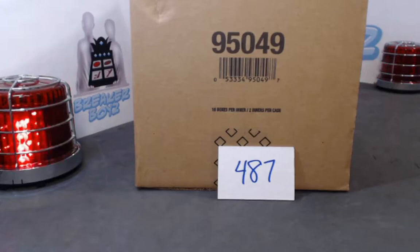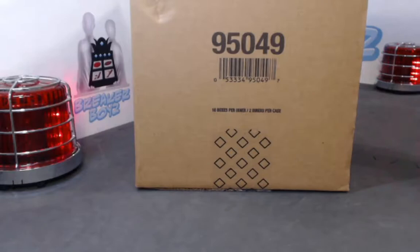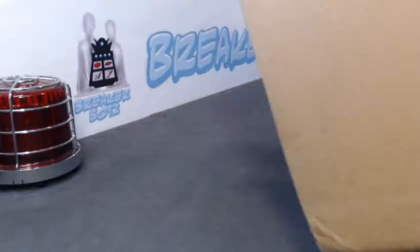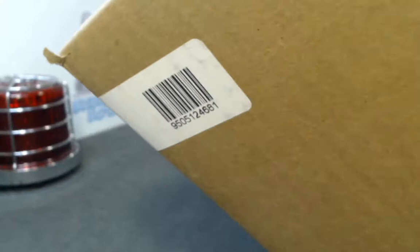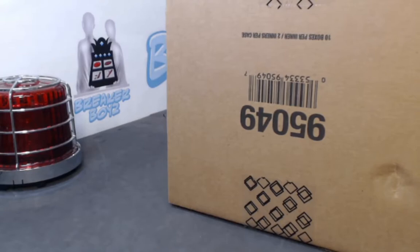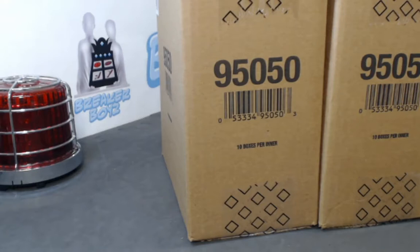How's it going everyone, thank you very much for checking into a Breaker Boys player break. This is an eBay player break 487, an inner case of 2021 Upper Deck Allure. We have a master case here and this is a brand new sealed case. As always with Allure, I'll show you the master case number. There are two inners in here and we're just doing one inner in this break, so log in to the chat if you haven't.